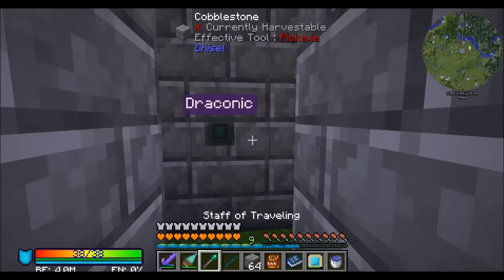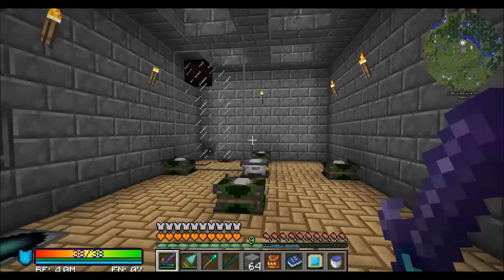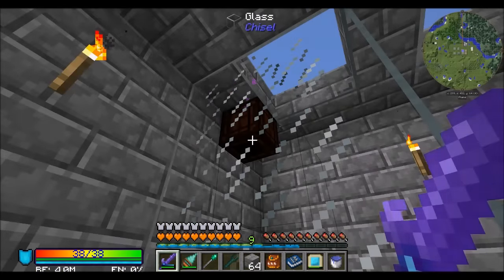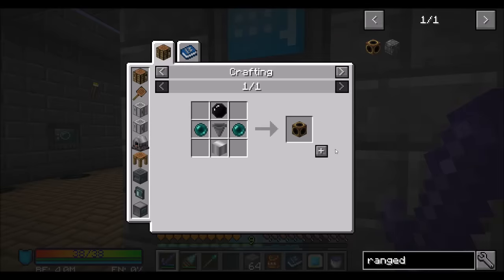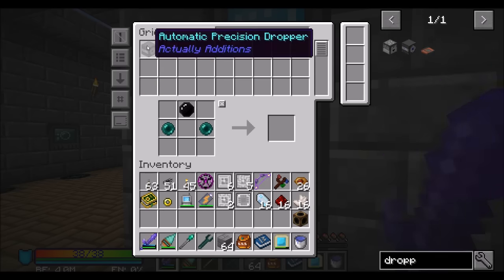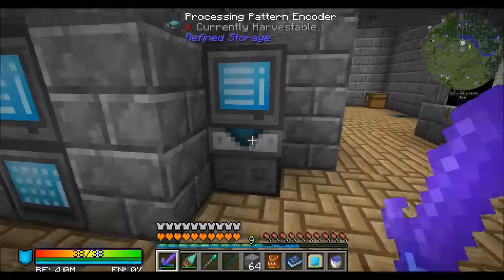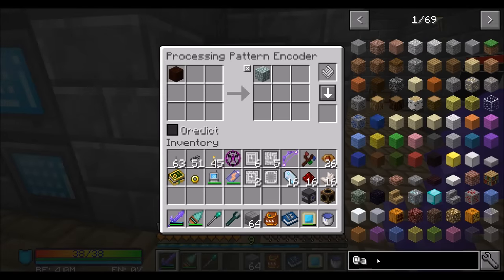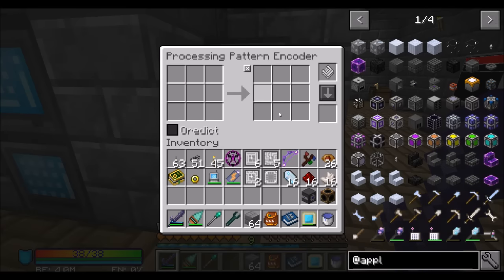I can teach my Refined Storage system how to make some of the things we're going to need — let's teach it how to make the stuff we need for Applied Energistics. Does that sound crazy? A little bit, but we're going to do it. So I'm going to build something down in my basement that will do this. We're going to want a ranged collector, a dropper, and a crafter. Fluix crystals — you don't have the recipe in there, but we're going to have to get some.